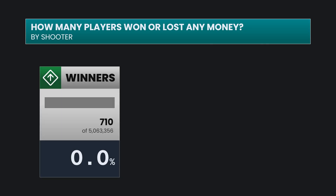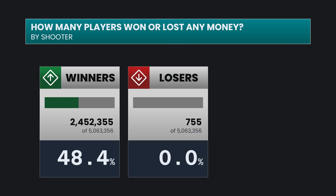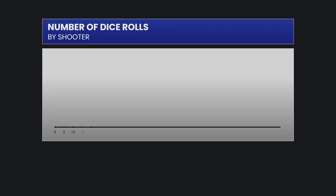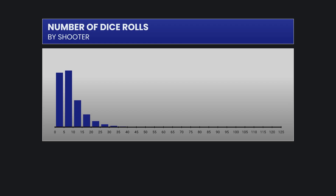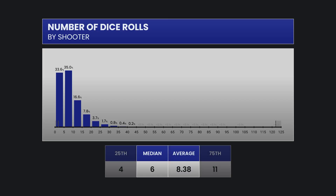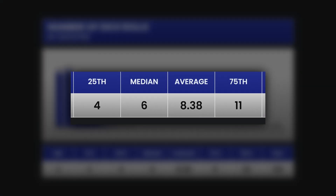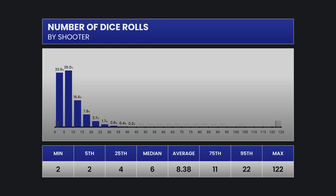On a per-shooter basis, how often did the players win any amount of money? 48.4% won money, 51.5% lost money, and just one-tenth of a percent broke even. We had over 5 million shooters in the simulation. The shooters held the dice for a median of 6 rolls; 50% of them held the dice for between 4 and 11 rolls. The maximum we saw was a very long 122 rolls for a single shooter — certainly not typical.